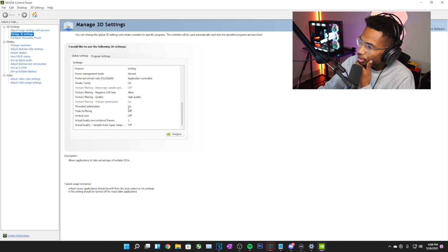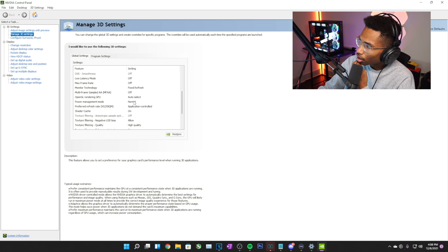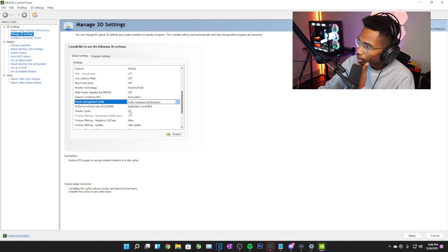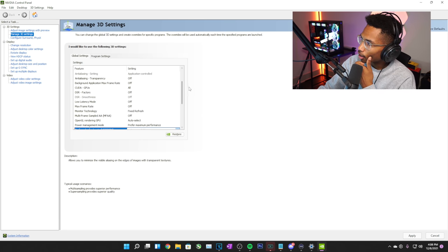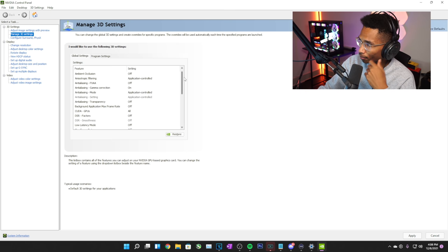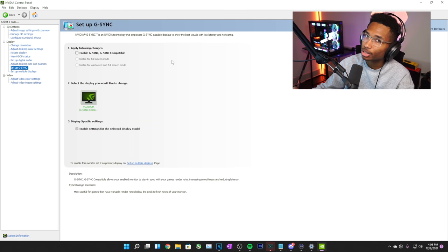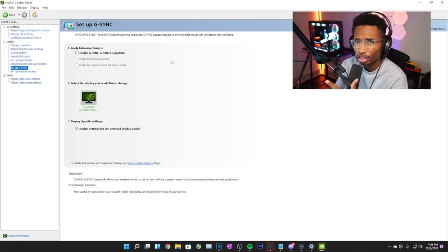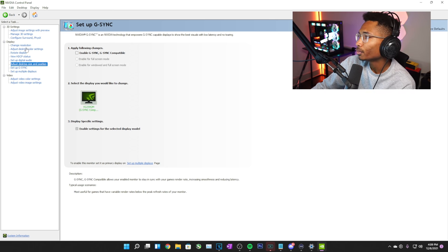In the Nvidia Control Panel: vertical sync — off. Threaded optimization — on. Texture filtering quality — high quality. Power management mode — maximum performance. Preferred refresh rate — highest available. That covers the major settings in Manage 3D Settings for a small FPS boost. For G-Sync: if you care about a smooth-looking game, enable it. If you care about minimal input delay, disable it. It's personal preference — I usually have it disabled.